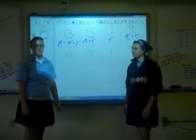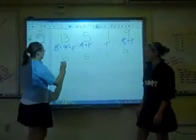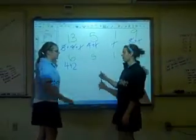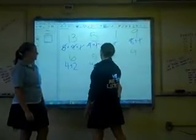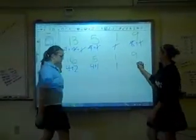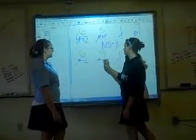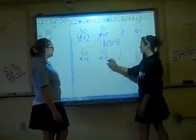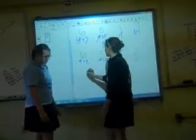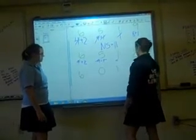Now we're going to do the same thing and list the powers of 2 for each number. For 6, it's 4 plus 2. For 5, it's 4 plus 1. For 1, it's 1. And for 9, it's 8 plus 1. The 4 cancels with the 4, the 1 with the 1, and the 2 with the 2. So I'm going to get rid of the second pile. Now we're at 6, 0, 1, and 2.